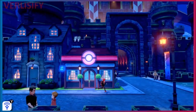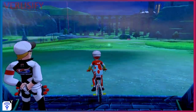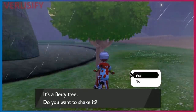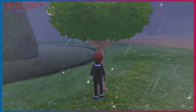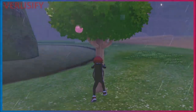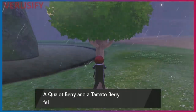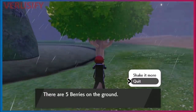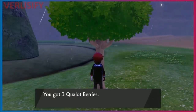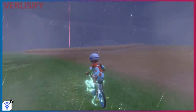The EV-reducing berries are: Pomeg (HP), Kelpsy (Attack), Qualot (Defense), Hondew (Special Attack), Grepa (Special Defense), and Tamato (Speed). You can find them by shaking trees in the wild area. One guaranteed spot is the tree right outside Giant's Mirror — shake it carefully, as shaking too much risks dropping your berries. I go for three shakes and stop there.